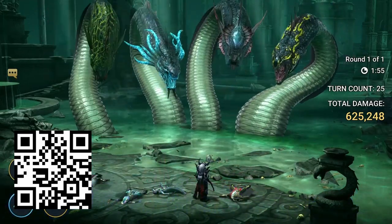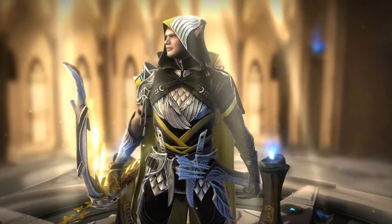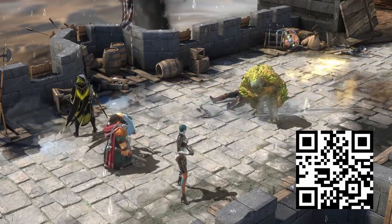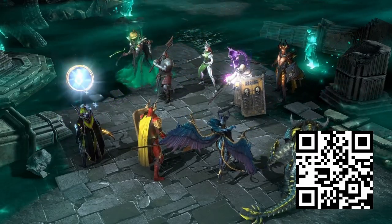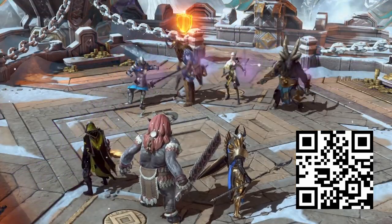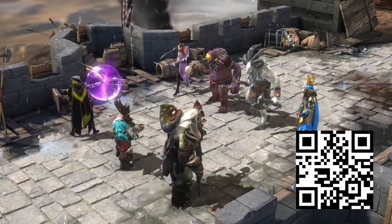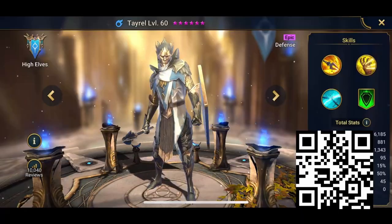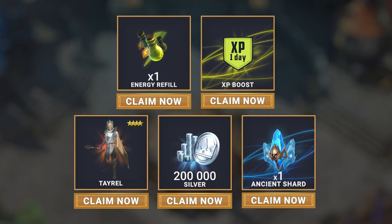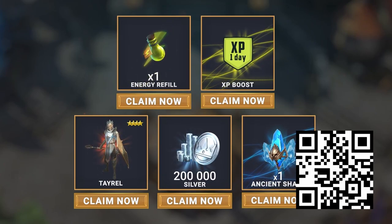Right now there's also a super limited edition champion, Alexander, based on one of the most revered esports players of our generation. He's a legendary champion with tons of bonuses for taking down Orcs and Ogryn. The best part? All you need to do to get him is log in for 7 consecutive days, and he's available for new and existing players — but only until January 28th. I don't think there's ever been a better time to start Raid. If you use my link in the description or scan my QR code, you'll get a free starter pack worth nearly 30 bucks, giving you a free epic champion Tay-Rail, 200,000 silver, an energy refill, an XP boost, and an ancient shard so you can summon another champion as soon as you start.